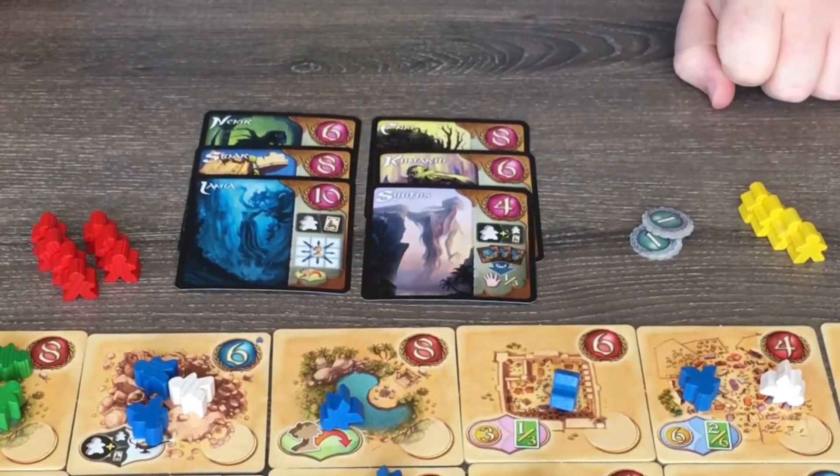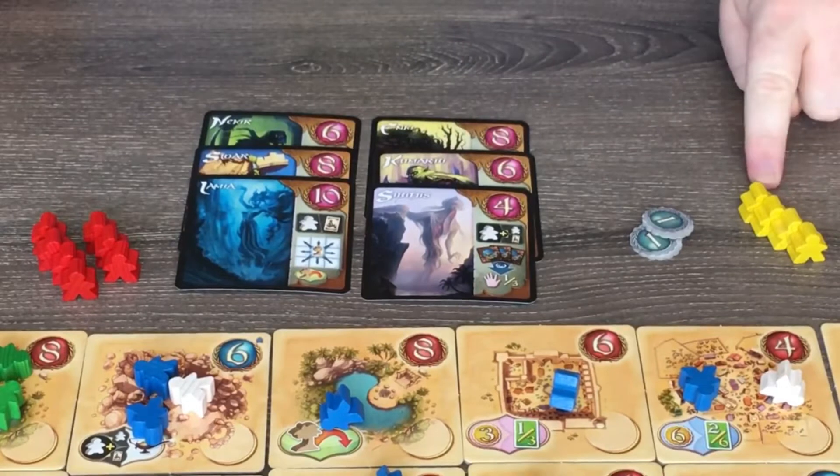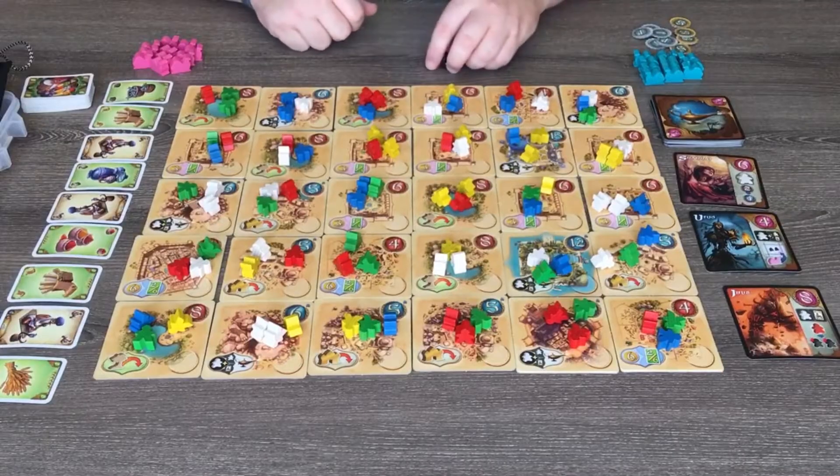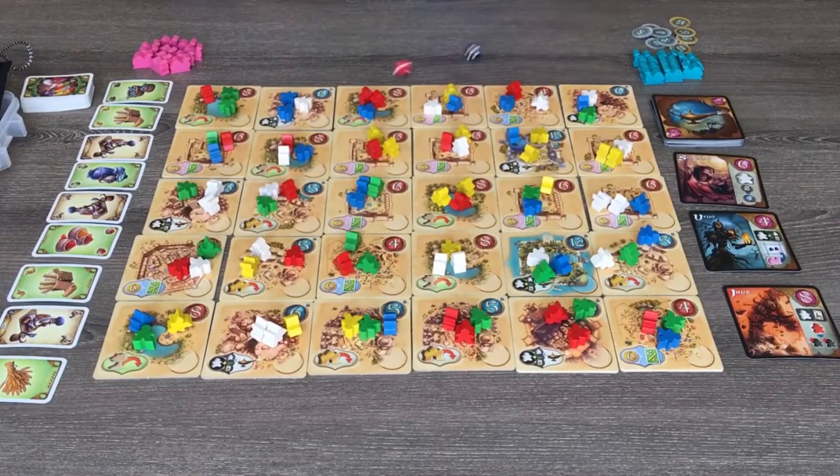If you make it to the end of the game, you must have more viziers than Yazid. If not, you lose the game and do not score any points. Begin the turn by rolling two dice for Yazid.